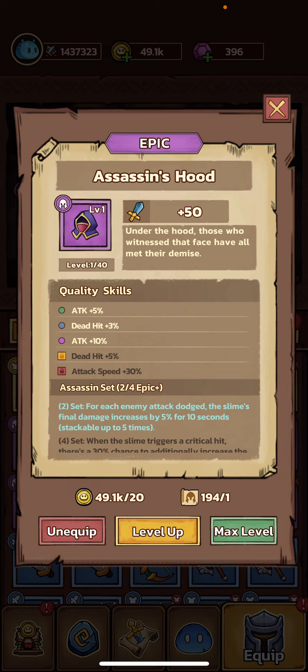Now if you can get it to red quality, you get a 30% attack speed boost, which is a very high attack speed boost, making it a very good piece of equipment. Getting it to red kind of mitigates any downside from the blue and legendary abilities not being able to help much against bosses.